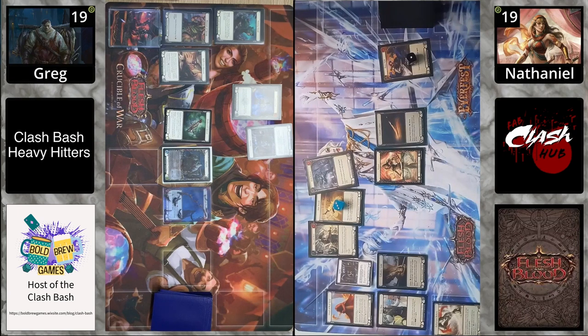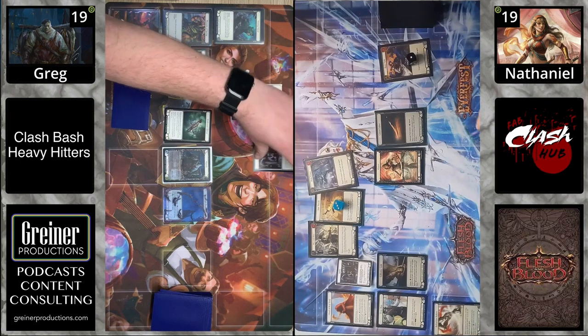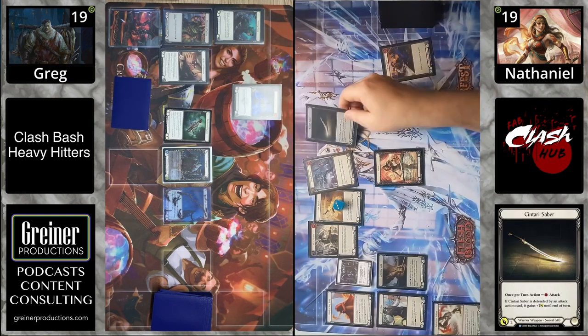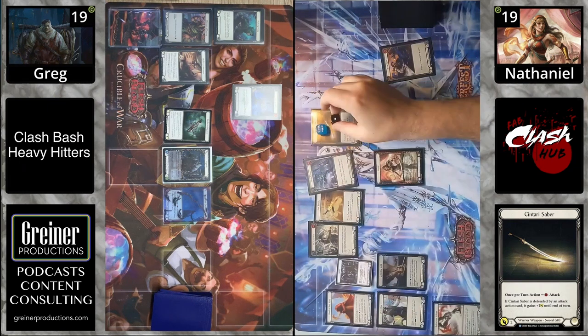We have one floating and that's going to be a Centauri Saber coming in. It's going to be three plus two — five, six, seven from the Blade Runner — so it's Centauri Saber coming in for seven on turn one. That is a lot of damage coming in.